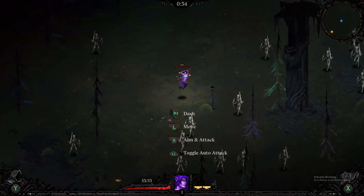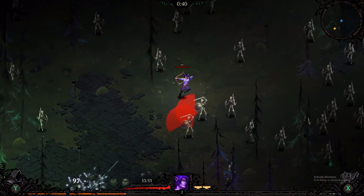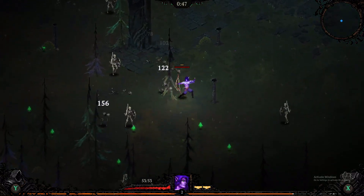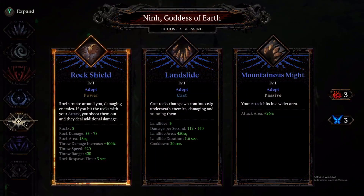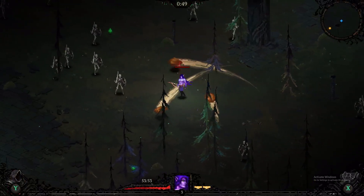We've got ourselves a new character — I hope the UI goes off screen like it did before. Just like with all other roguelikes, you get as many kills as you can, collect the gems, and level your character up. This is a new goddess, I'm pretty certain. What should we go for? Let's go rock — free. Let's see what this does.